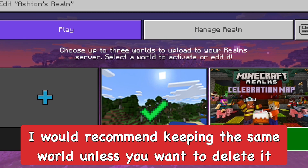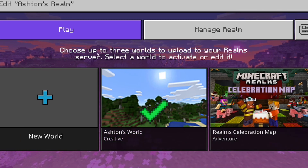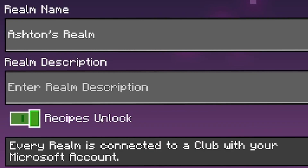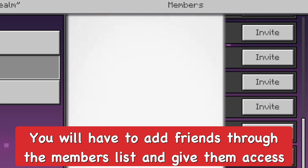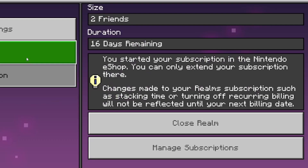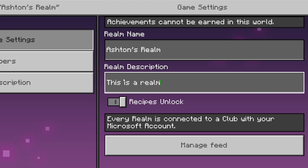Just keep the world you already have. You can change the game mode — whether you're on creative or survival — and make sure you have all the right permissions set up. You can make a realm description and add members on the realm editing page. You can invite friends from your friends list, basically giving them an invitation to join your realm. You can also see the duration of how long the realm is going to be open.